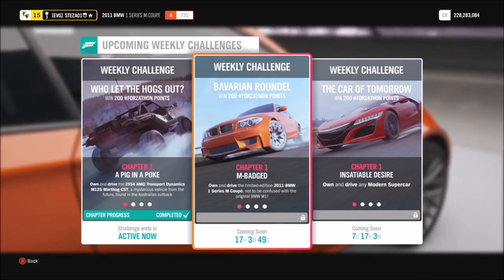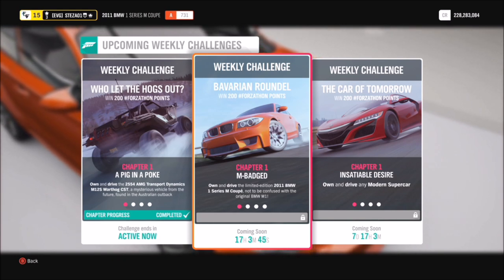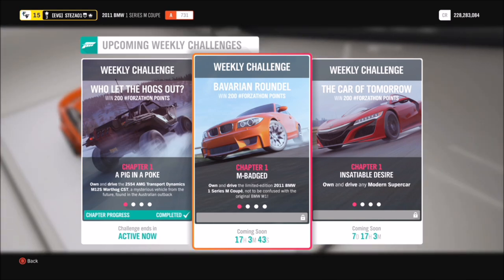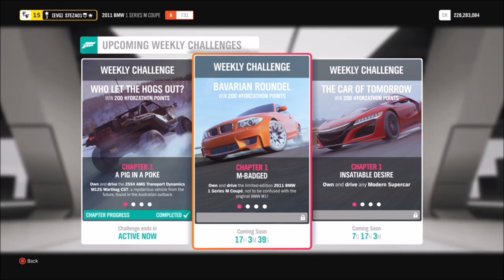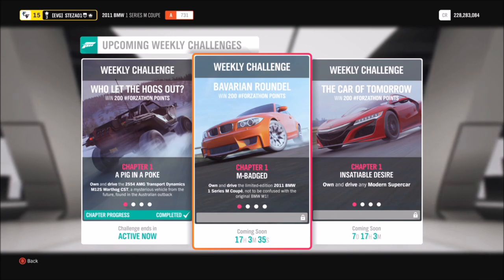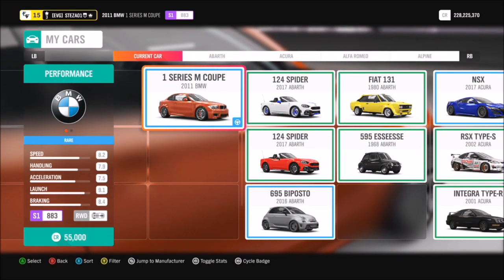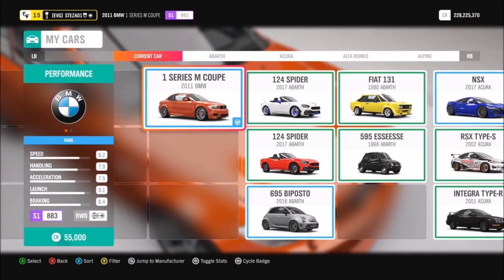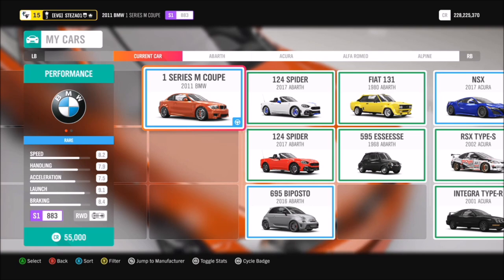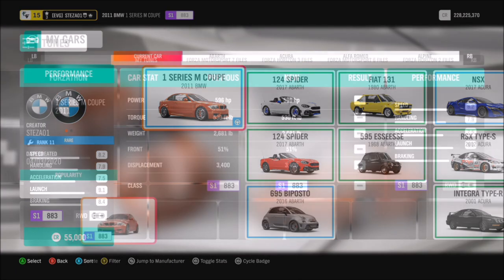Welcome back to Everything Gaming. This week's Forzathon event wants you to use a 2011 BMW 1 Series M Coupe, also known as the 1M — not to be confused with the old school M1, because you will not complete this week's challenges in that. The 1 Series M Coupe can be picked up in the auto show for 55,000 credits, or you can probably pick it up cheaper in the auction house.